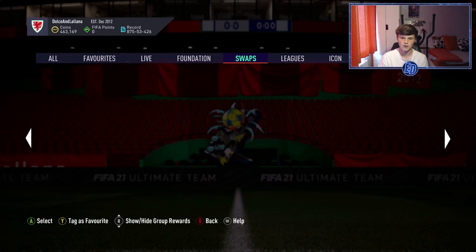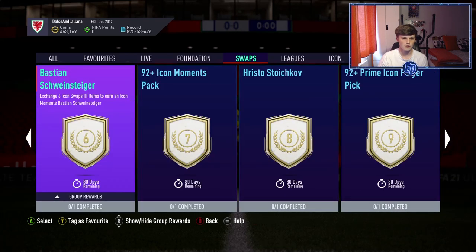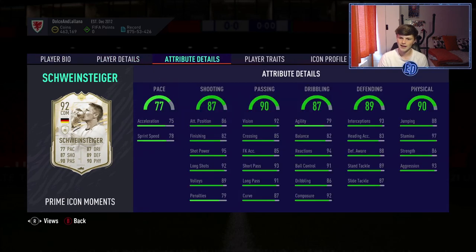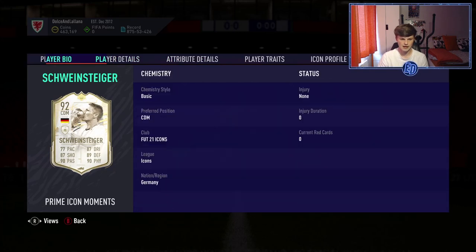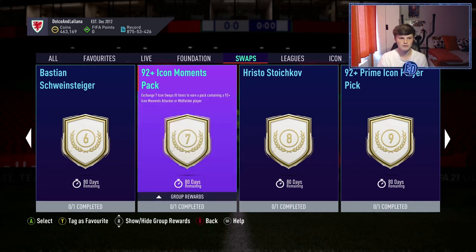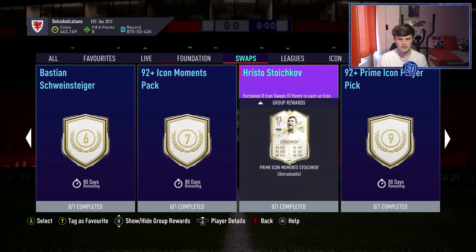For 5 tokens you get an Icon Moments pack — any Icon Moments card in the game. For 6 tokens you get Bastian Schweinsteiger's Moments card. It's high-rated but three-star/three-star, the pace and agility aren't there. It could work for German fans or Bayern Munich and Man United badge links. For 7 tokens you get 92-plus Icon Moments, which filters out the 91 and below.